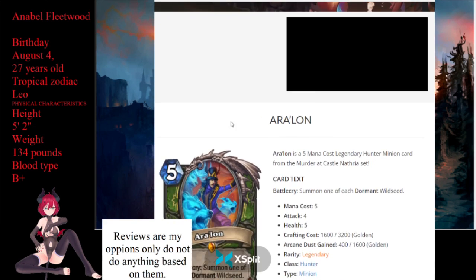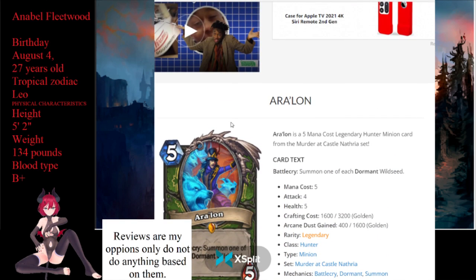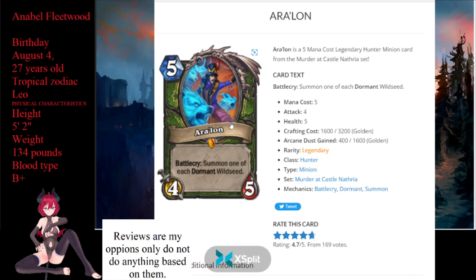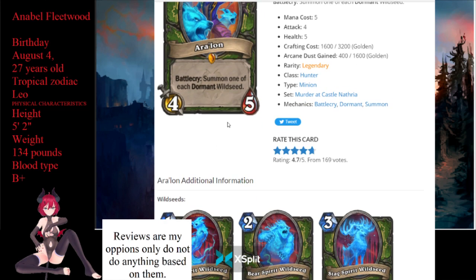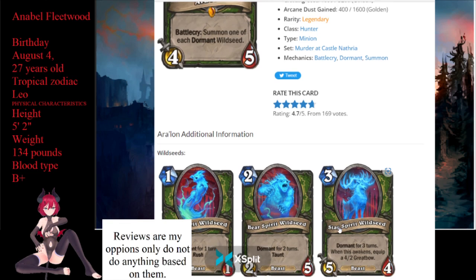Next up is Alanor — Arnor — I'm not sure how I'm supposed to pronounce this. It's a 5-mana 4/5 with battlecry: summon one of each dormant wild seed. So that means you summon all three dormant wild seeds, taking up four slots on the board when it's played. This card is going to be interesting because it depends on how they get summoned and which one takes the slots.